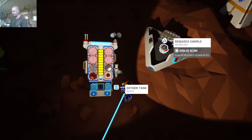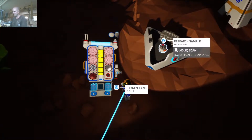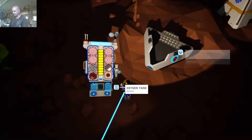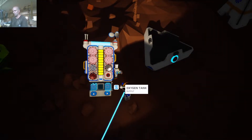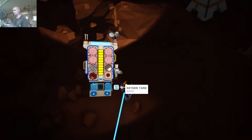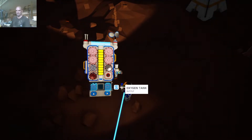And you get this little thing right here - kind of looks like a centrifuge for separating blood samples. It says hold F to scan, and we get 500 bytes out of the deal. That varies depending on what planet you're on. Sometimes you can find research items in the crate that you take to your research center, and that'll give you a whole bunch of bytes as well. So that's laterite.